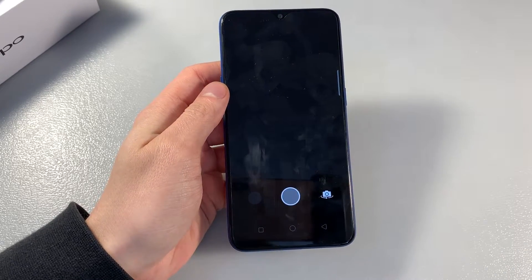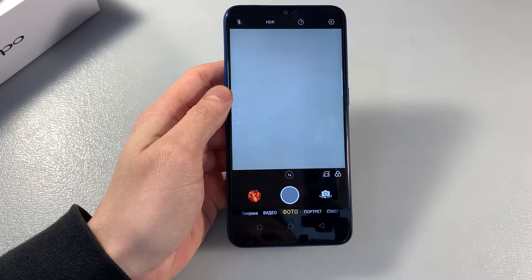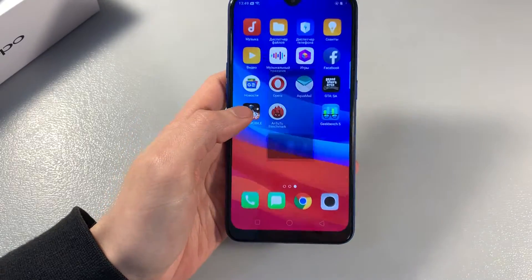Now talking about the camera. Front camera: 8 megapixels. Main camera: 13 plus 2 megapixels. Now I'll show you photos taken on the main camera.